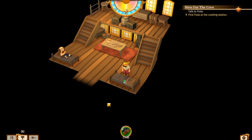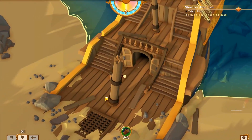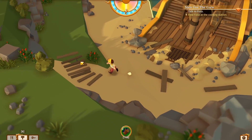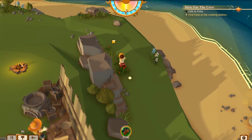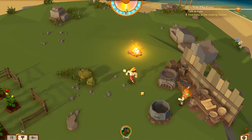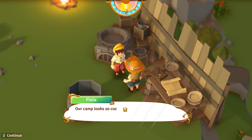Hello everybody, I'm back for more Stranded Sails. I'm happy to play this one and continue on with you all, so thank you very much for tuning in for today's episode — part three. Find Fiola at the cooking station. I think we're going to learn some new recipes. I've been gathering some food, and you all know I love food. If you want to see more of this, make sure you click or tap that like button.